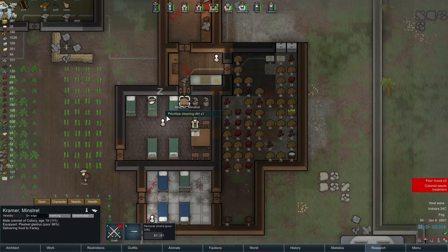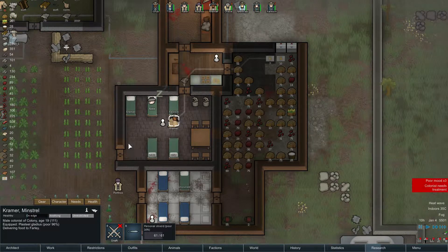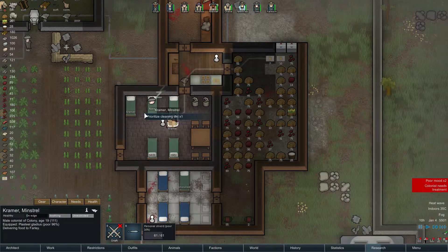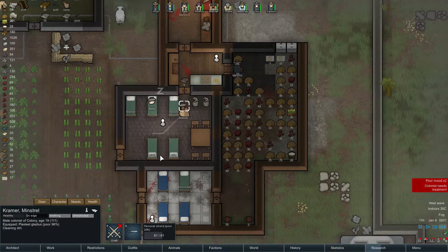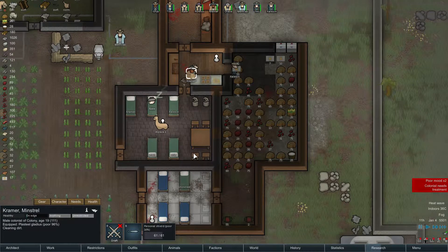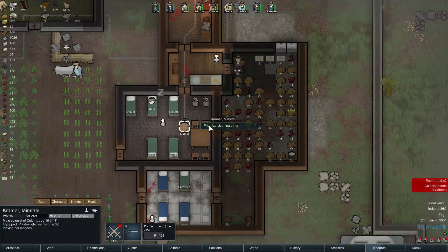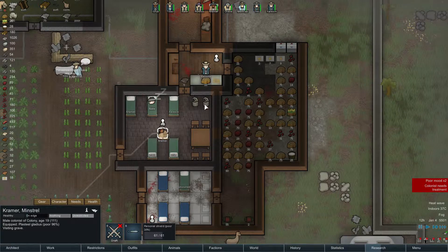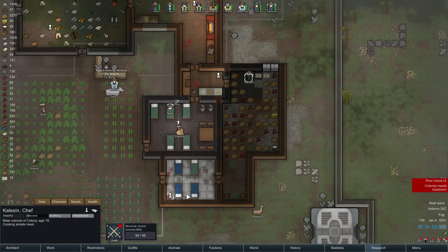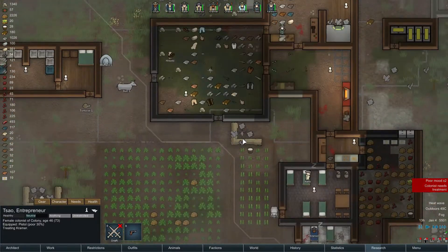It's not gonna be repulsive barracks anymore — hopefully. More dirt, you guys are getting dirt all over the place. People will need treatment — that is understandable, but we have priorities. They'll be in repulsive conditions in our hospital. Look at how dirty the hospital actually is — there's more dirt here. You are gonna go rest until healed, so will Calicen. You're treating Kramer already — good.